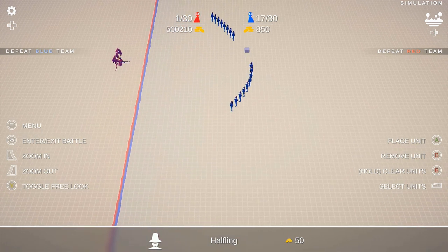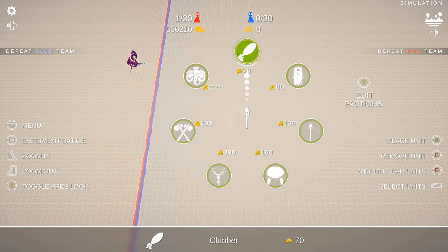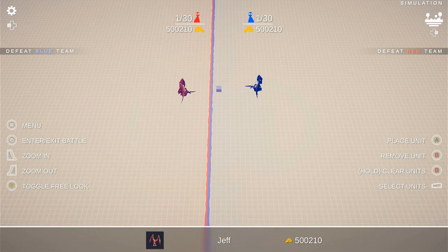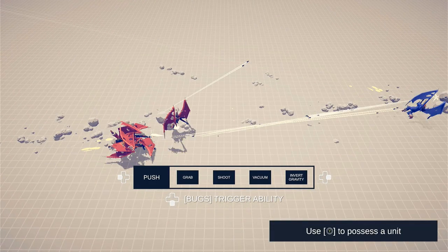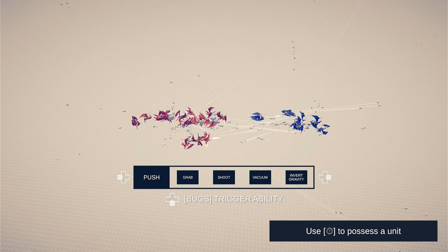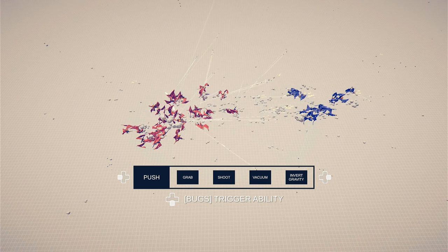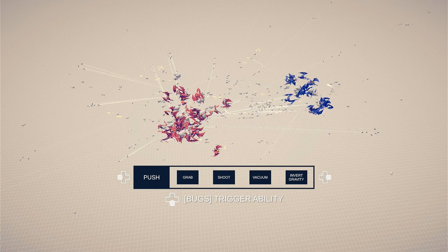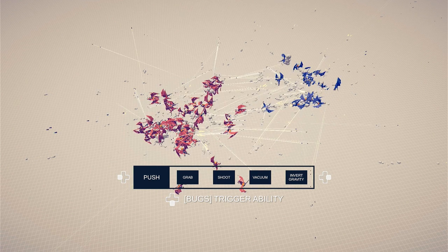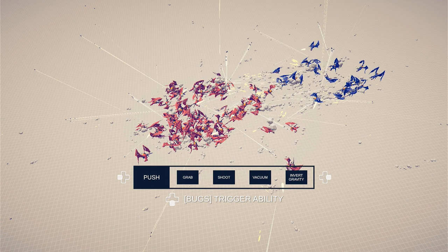I just want to see how broken can this get. He has such absurd health. It's gonna be an infinite battle. Yeah, slideshow. It looks like red is winning, I really can't tell. Maybe I shouldn't have given them guns. I could have broken this more by giving them all teleport but I wasn't gonna go that far.